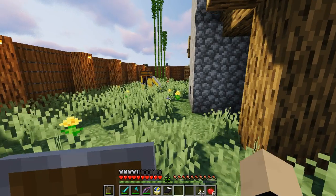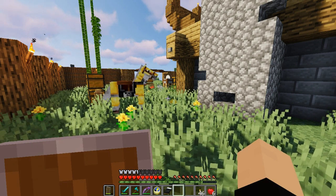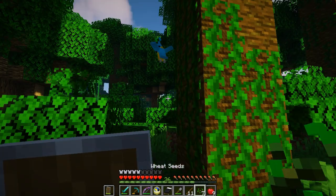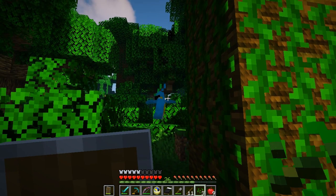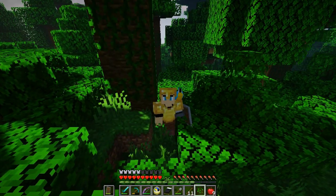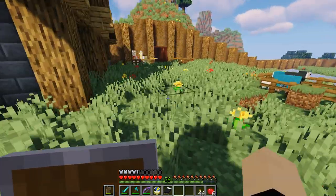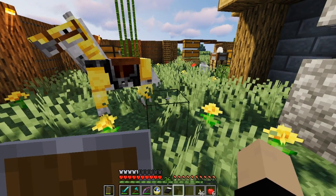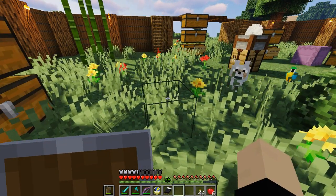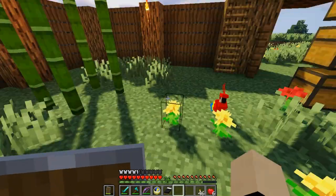I showed you guys the parrots. While in the jungle I managed to find two parrots - I'll show you guys the clips here. Those were the clips. As you can see, I found the blue one first and then I found the red one. The clip of the red one I actually cut down because I didn't have enough seeds to tame it originally, so I had to go and break some grass. I figured that was just boring - you guys don't want to see that. So we've got a blue parrot and a red parrot.